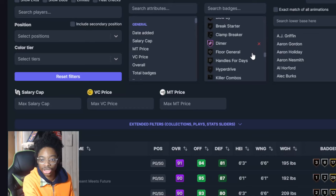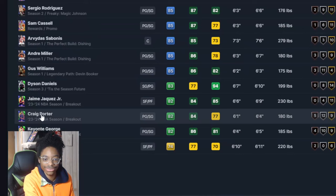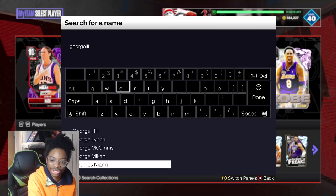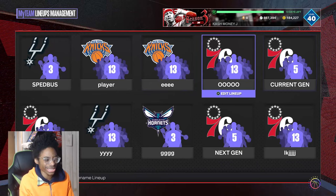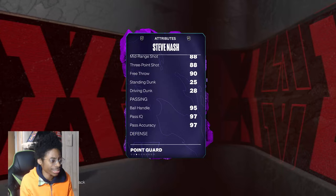The cheapest dimer point guard is Darius Garland. You can do Gold Dimer but it's easier with Hall of Fame Dimer. If you're rolling on a budget, get Kevante George. Jeff Teague is in the token market if you have tokens. You also want your point guard to have Playmaker Sharp. You want him to have a high passing accuracy, so let's check that now.